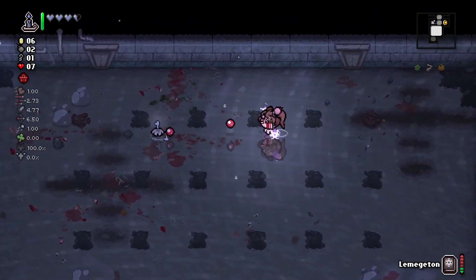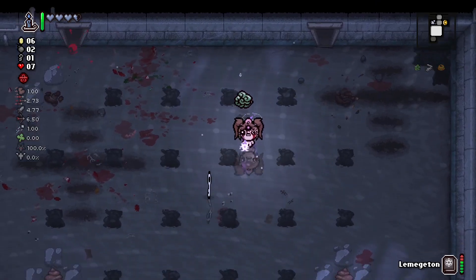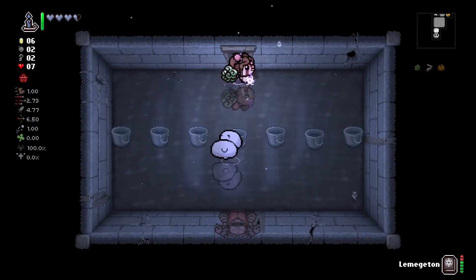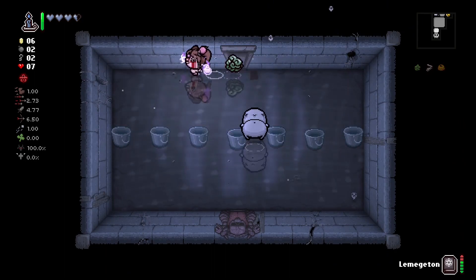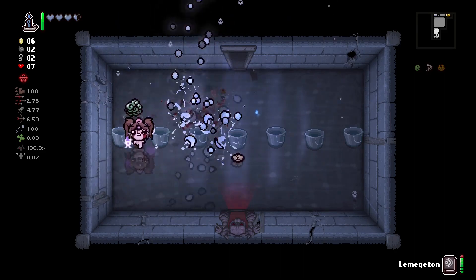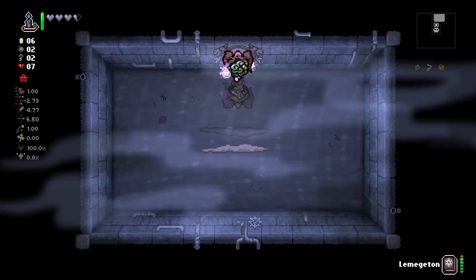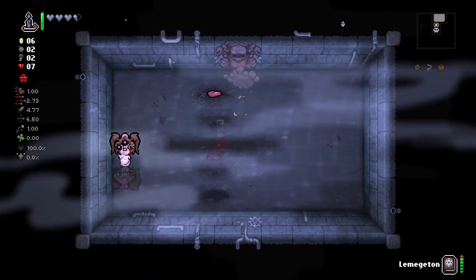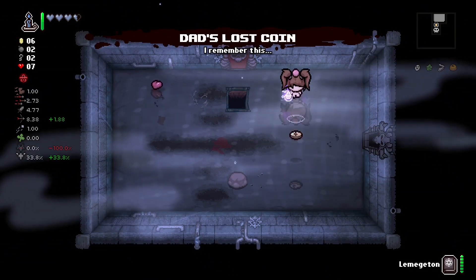I'm gonna consider that a buff. Now it's gonna be harder to use. If we don't want Bob's Brain we can do that. But as far as just killing a boss instantly, that's just gonna kill bosses instantly, and I can't be mad at that.